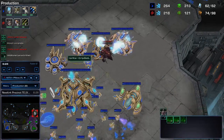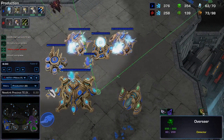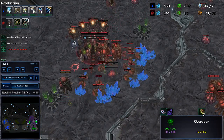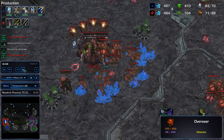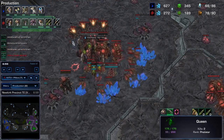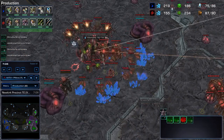Hey guys, Pillow here. Today I want to share with you an uncommon but potentially very strong way to deal with mass carriers as a Zerg. The idea is to make a Hydra Infestor based army and use Neuroparasite to use the carriers against Protoss — give them a taste of their own medicine.